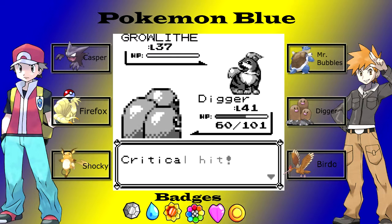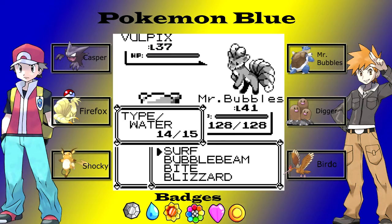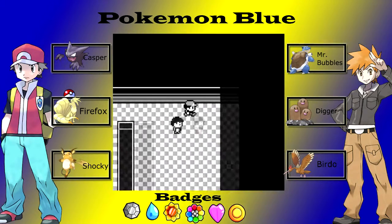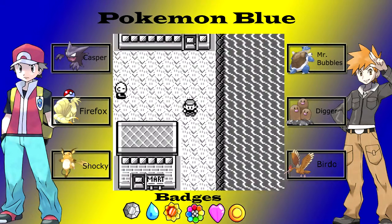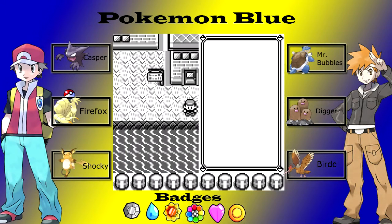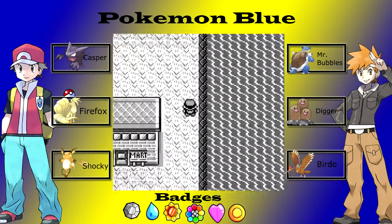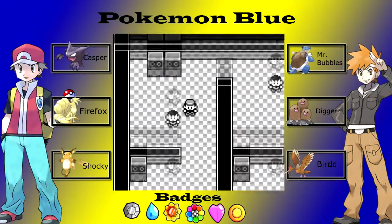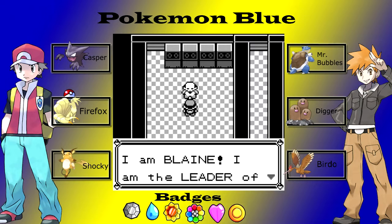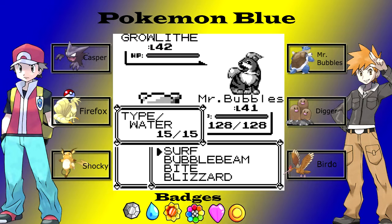This is going to be a really short episode actually, I might have to think of something else to do. I'm going to do Blaine's gym, hopefully not get completely destroyed. Now I've taken all the trainers out I'm going to run back to the Pokemon Center, switch Mr Bubbles into first place, and we're going to take on Blaine and his level 47 - well, I think only one of them is level 47.